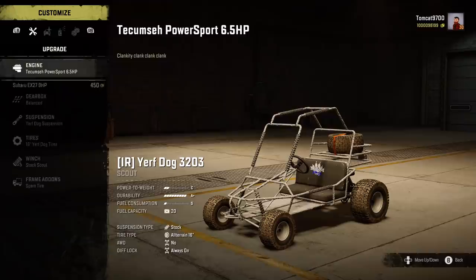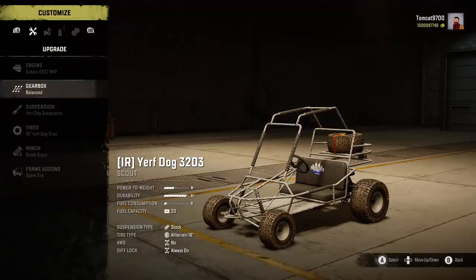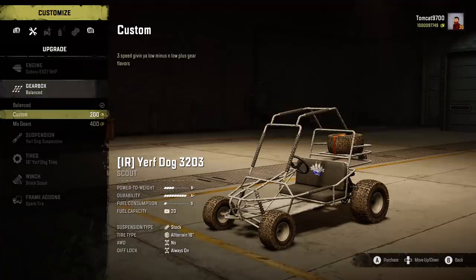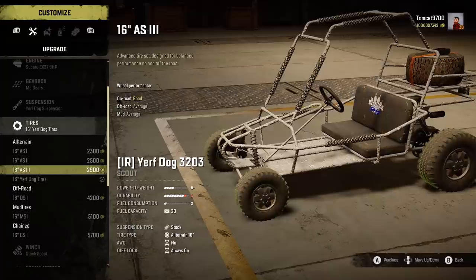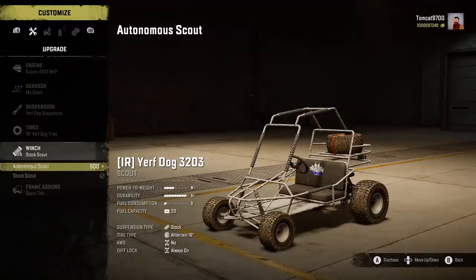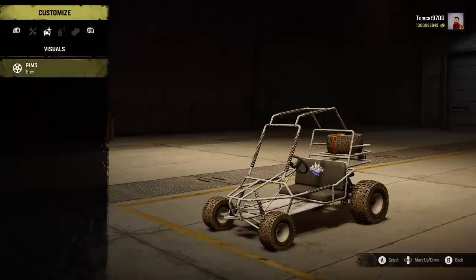Pick up your Yurfdog buggy. I personally prefer the Subaru engine - I just throw it in there because it adds a good bit more power and makes it a lot more fun to drive. It makes it a lot more fun to jump, and jumping is a big part of this map, so you want to make sure you have an engine that can really get you that momentum and thrust to get off the jumps in a fairly suitable way.